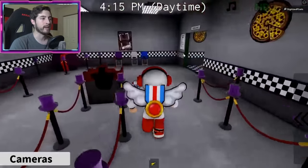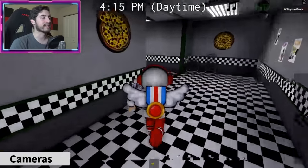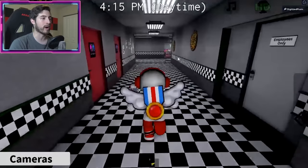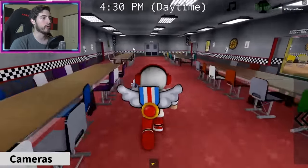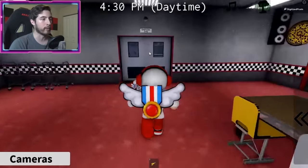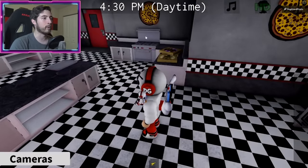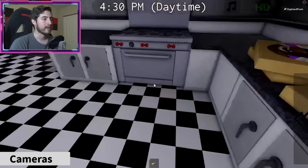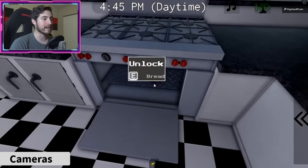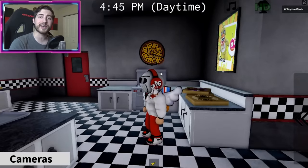Secret character number six: go into the pizzeria, down the hallway, into the main stage room, and go to the kitchen. Once in the kitchen, there will be a stove and oven. Open up that oven, and inside is bread — that is Bread Bear, secret character number six.